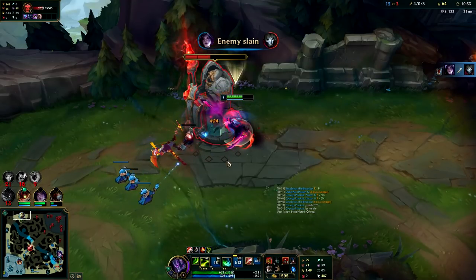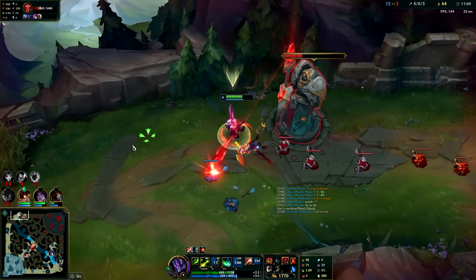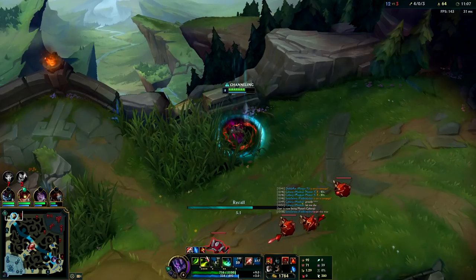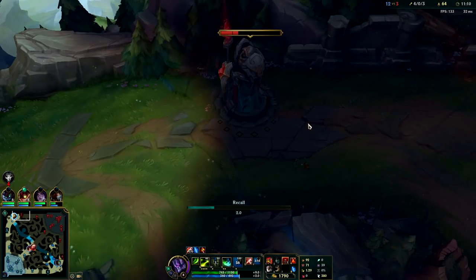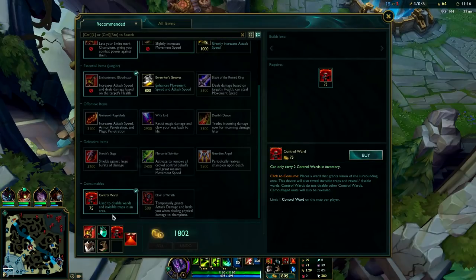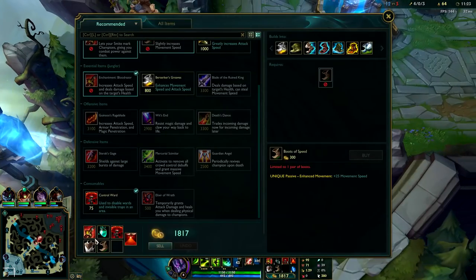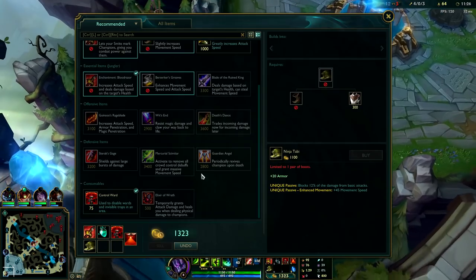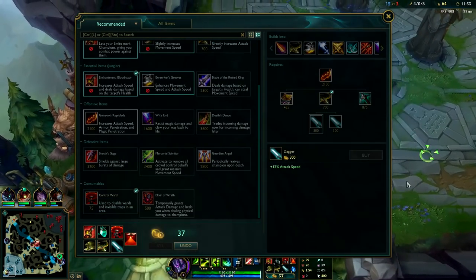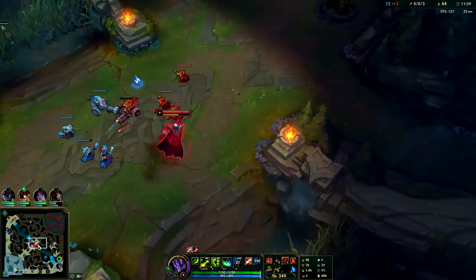I didn't think I needed the ult — he could have just walked away. He did tank for me but I thought he was going to leave sooner. Master Yi can actually take a lot of turret hits — I can take one turret shot, then dodge the second one, then take reduced damage on the third. It was an unfortunate situation. I do want to say I didn't think it was going to play out that way — I wasn't trying to let him die, it was just a byproduct.